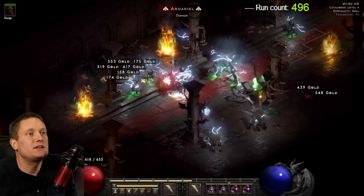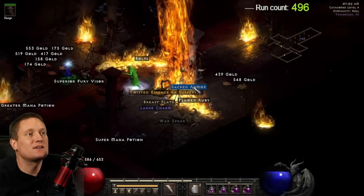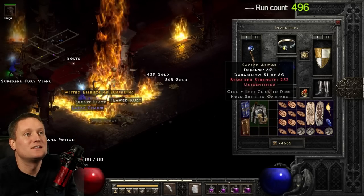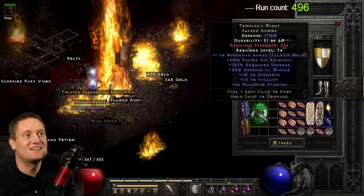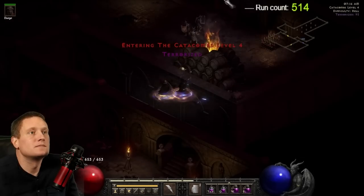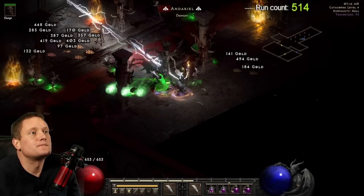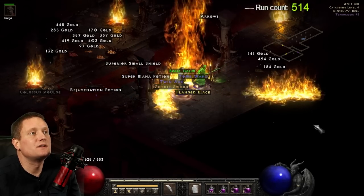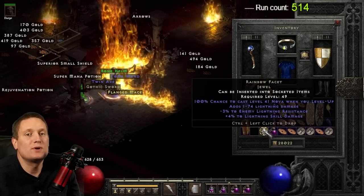On run number 496 we have a unique sacred armor — is it Tyrael's Might? Could it be? No, of course not — it's Templar's Might. Here's just another rainbow facet, another low roll — just pointing it out.